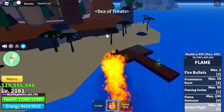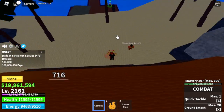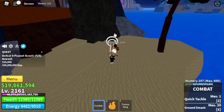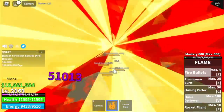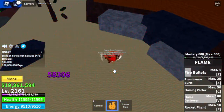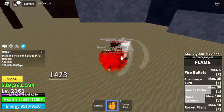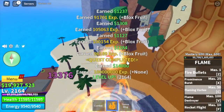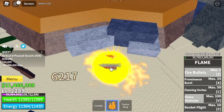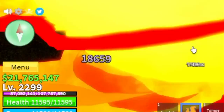Next up, the Sea of Treats. The only mob we're gonna defeat is the Peanut Scouts. Why? Because they're near the quest giver, they're easy to lure, and using all your skills — Z, V, C, and X — you can defeat them in one combo. The Cookie Crafter gets stuck a lot, and the other mobs have Haki and are hard to defeat.